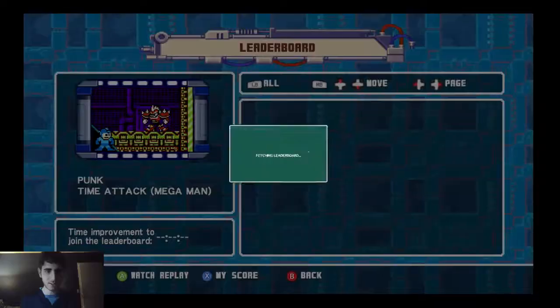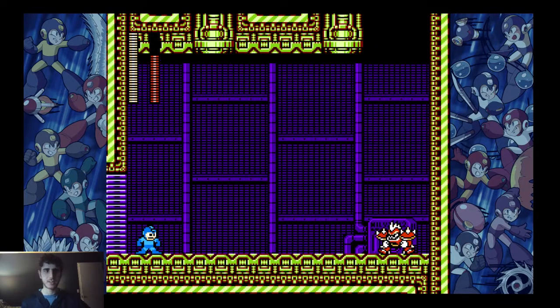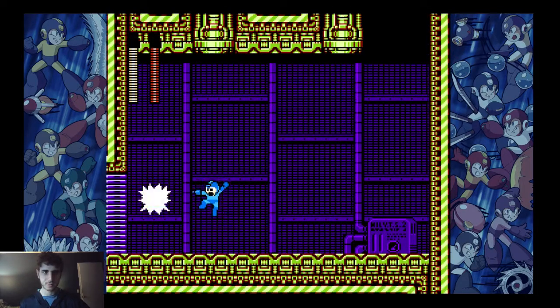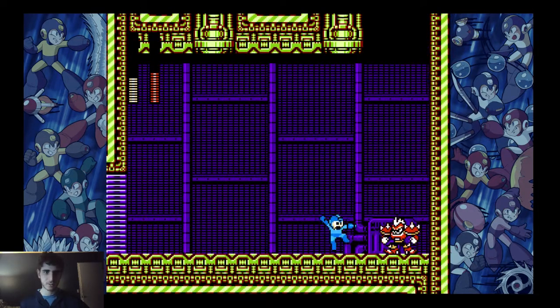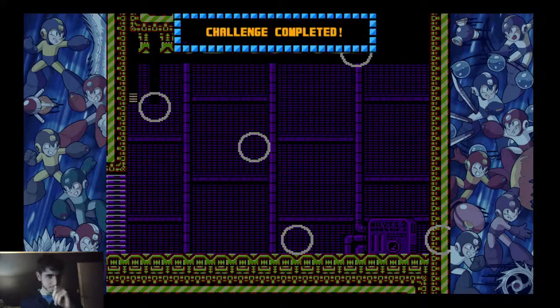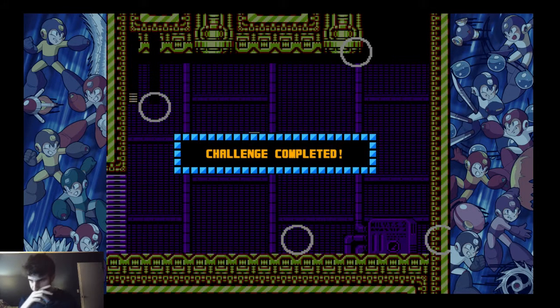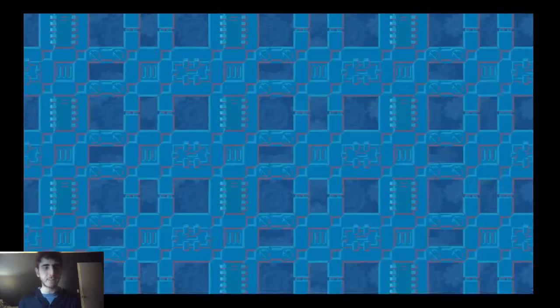Moving on, we have the Punk time attack as Mega Man — Chlorate had a lot of good runs here. 'Get the Punk Out' is such a good song. Let's see how Chlorate handles the Punk time attack as Mega Man. Watch out for Screw Crusher. His strategy seems to be to stay close to him so you can hit him as many times as possible — just be careful with those Screw Crushers. Nice work — that was a nice job. I have a feeling the strategy for Proto Man is going to be pretty different considering he takes more damage. Here's the Punk time attack as Proto Man.